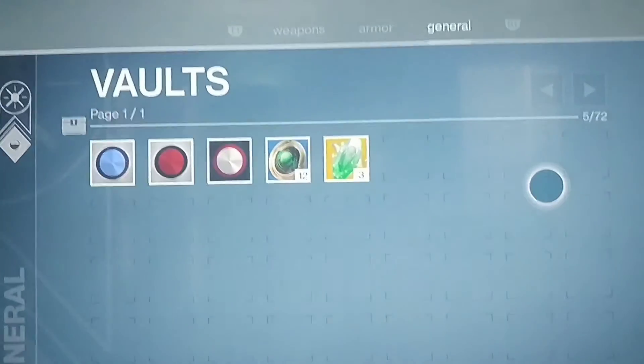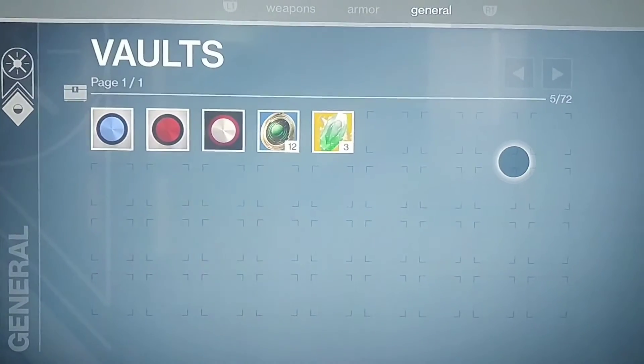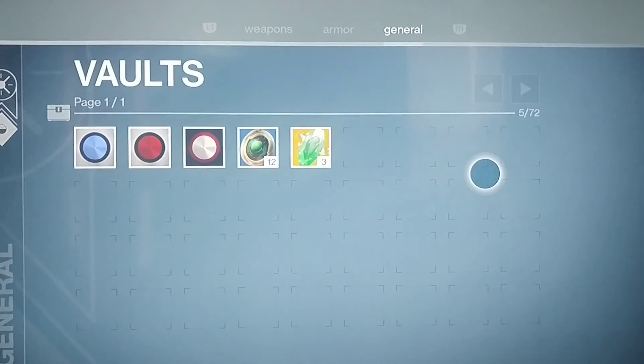So this is just a little shortcut to get stuff traded between characters. It goes for exotic shards, it goes for strange coins — it's a lot of stuff that can be traded between multiple characters if you have them.